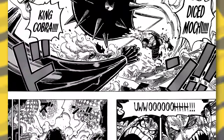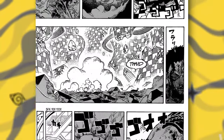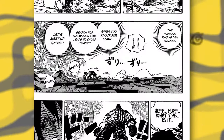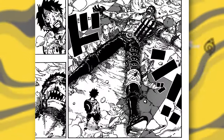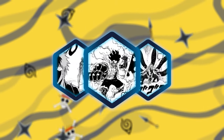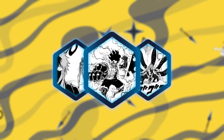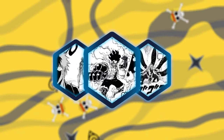They both get ready to clash with their final attacks — King Cobra versus Dice Mochi. After the dust settles, they both pass out, but Luffy gets back up. Katakuri gets back up just as well, but falls back in defeat, ending the fight there. I have to make a final decision on what One Piece fight will be represented in this Big Three Rumble, and I pick Luffy versus Katakuri. This fight was very long, but it had so much heart and back-and-forth — it was just a good fight overall. I saw both of them exceeding their limits for people that they cared about.